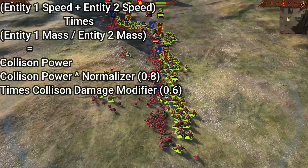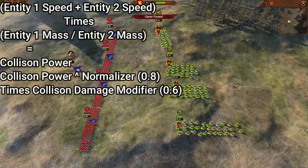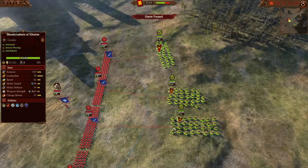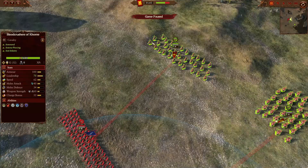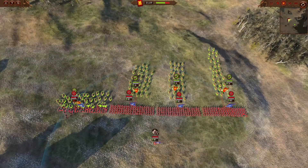I've made sure to put the formula on screen — pause if you need help. Keep in mind I'm going to showcase how to maximise your collision damage: spread out your units as wide as possible to allow for entity-on-entity contact. As you can see, the guys on the left have done so much more damage.